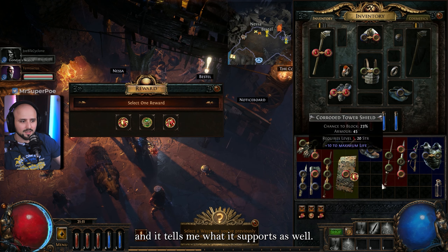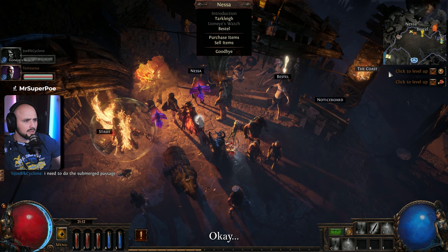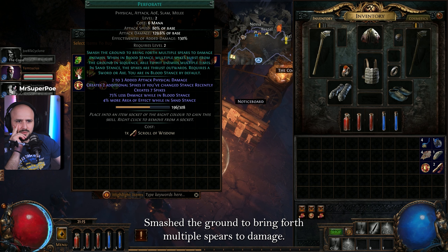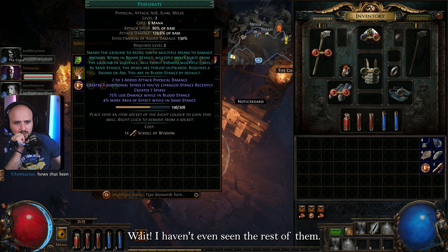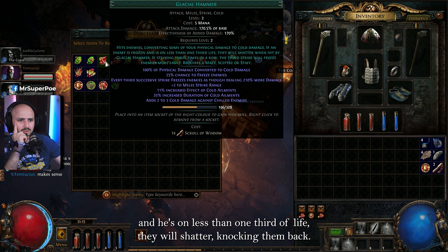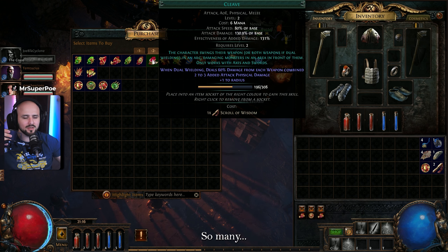He tells me what it supports as well. Both skills — is that it? No missions now. Smash the ground to bring forth multiple spears to damage — do I not already have one of those? This is smash the ground though... hits enemy converting some damage, if an enemy is frozen and has less than one third of life they shatter, knocking them back. So many skills, so many choices.